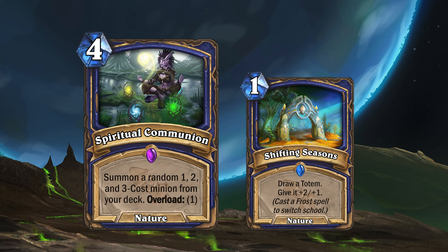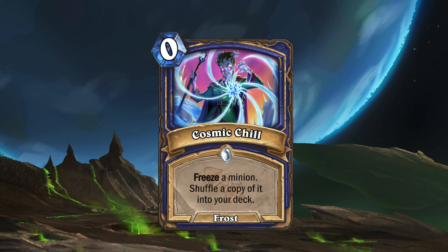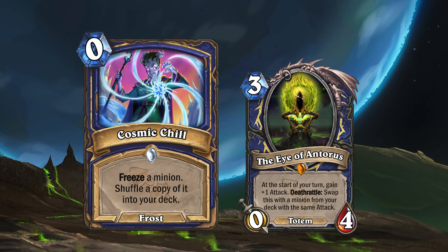But what if you switch the school and you want to switch back? Well, you could use the new frost spell, Cosmic Chill. This zero mana frost spell will freeze a minion and shuffle a copy of the minion into your deck. The copy won't be frozen though. If you've used this on your Eye of Antorus, you'd always have another Eye available to swap with.